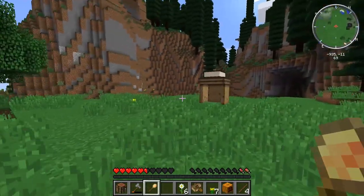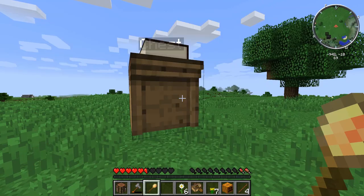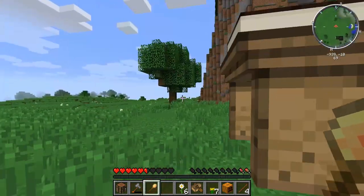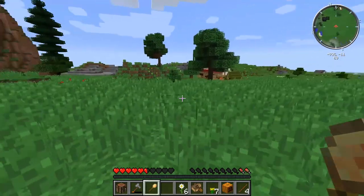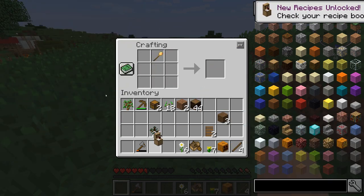Alright, we've got to make a builder's hut. We need a door — put these in a U-shape, door in the middle, building tool on the top, and bam, builder's hut. This is going to get placed much like the town hall did.